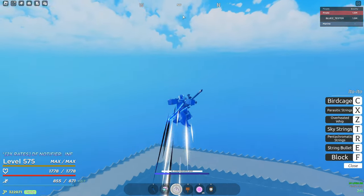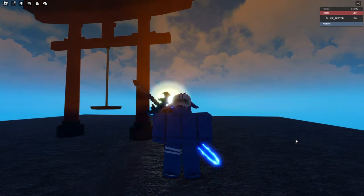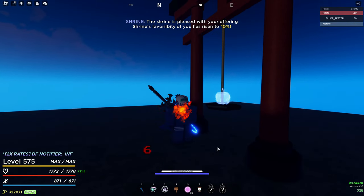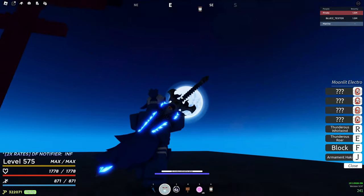Then head back to first sea and go to island of Zao. Now you need to wait for nighttime and sacrifice some fruits. I recommend using 10 legendary fruits as it will give you 100% and it's probably the cheapest way. Now all you need to do is stare at the moon and your Sulong will activate.